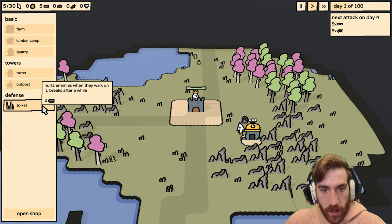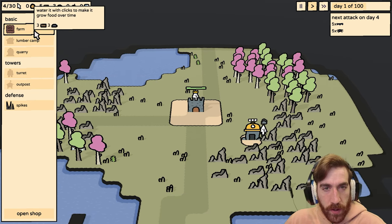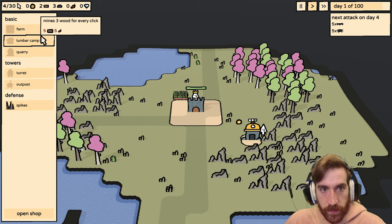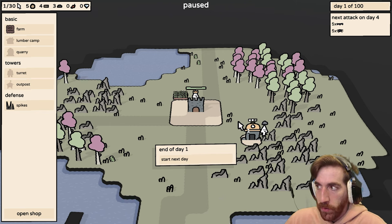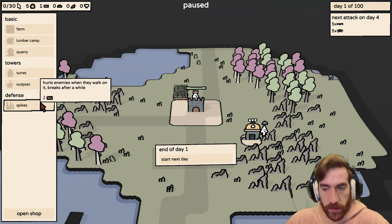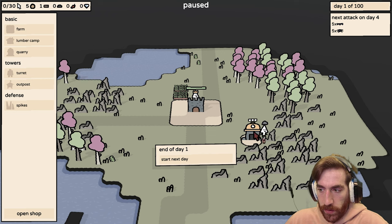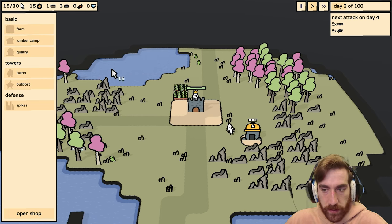It hurts enemies when they walk on it and breaks after a while. Water it with clicks to make it grow food over time. Sounds beneficial. I need more wood though. End of day one. Picking up coins is a click too — yeah, it's a resource, of course. I placed down another farm. So I can place down buildings for free, but if I collect any resources it costs a click. And I get 15 clicks each day.